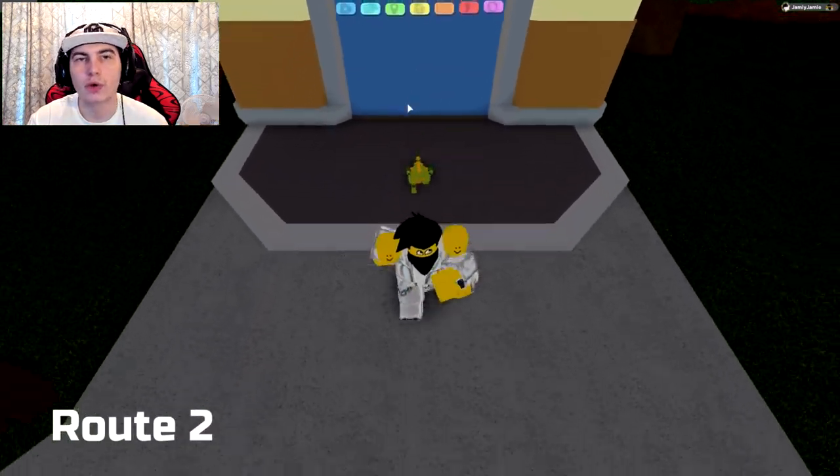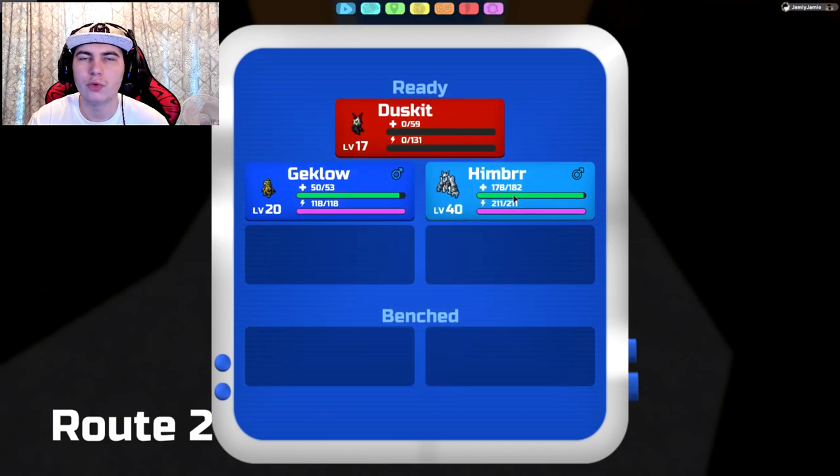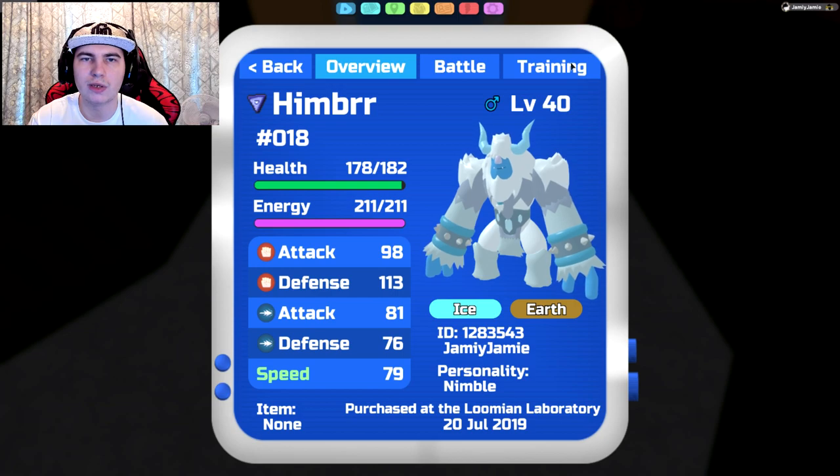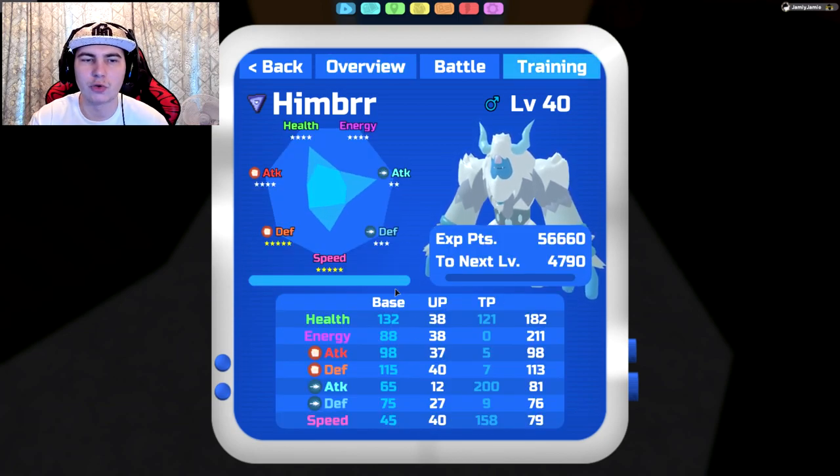So if you know what TPs or training points are really quickly — if you have the stats game pass, when you go into your stats on your Lumion and go to training, you get these stats. You've got your base stats, which tells you how good a stat is on a specific Lumion. Your UPs, your unique points, are similar to individual values or IVs from Pokemon. And TPs — training points — are very similar to effort values or EVs in Pokemon.